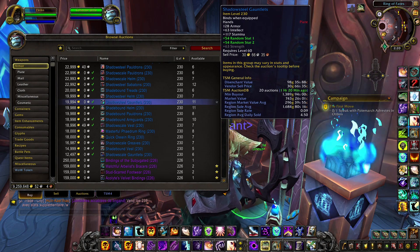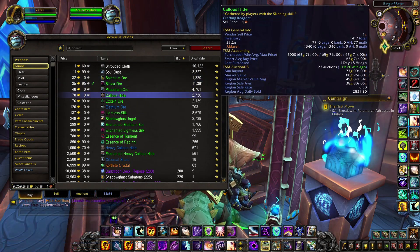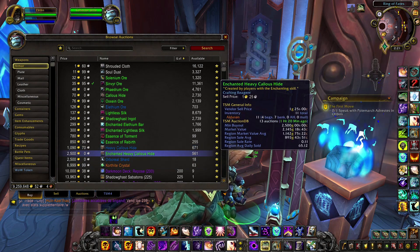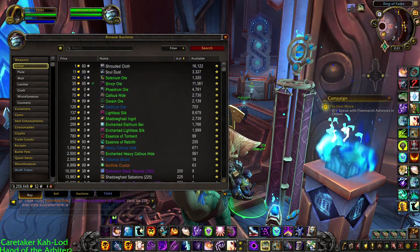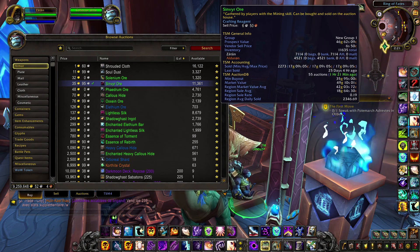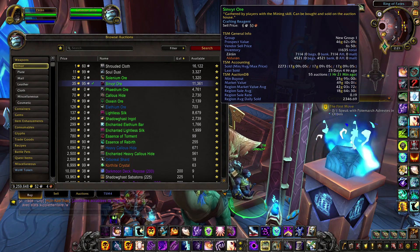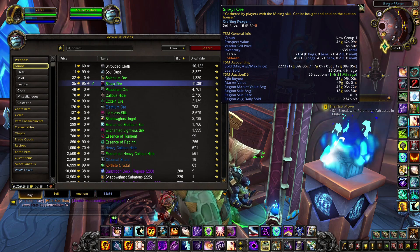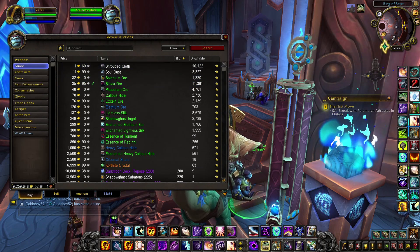At number six, farming raw materials is becoming increasingly interesting. On many realms there's growing scarcity of Cortite Crystals and other materials like Calloused Hides, because so many people are crafting rank 4, 5, and 6 legendaries and the 230 BOEs. On medium and low-pop realms especially, prices may spike, giving you a great opportunity to farm and sell materials quickly, even on high-pop realms.